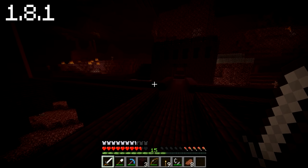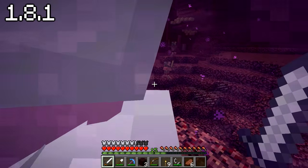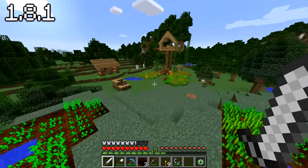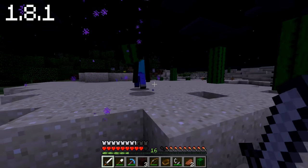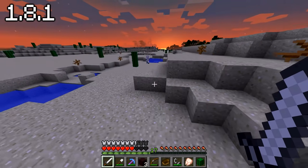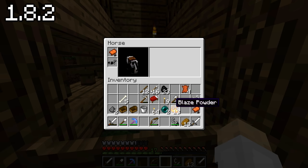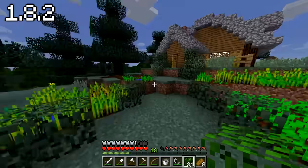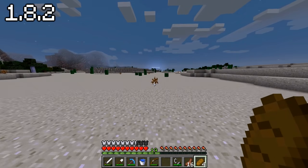We headed back and decided to try killing endermen at night instead of sleeping. Finally spotted one — it broke a cactus and dropped a pearl. Maybe on the next version we'll kill some more. Last night wasn't much of a success — I managed to get two enderpearls, Lizzie got zero. During the day we did some maintenance, got some food and decoration done. Then during the night we killed a load of endermen and got a decent amount of pearls. How many did you get last night, Lizzie? Four. So we have nine in total now.